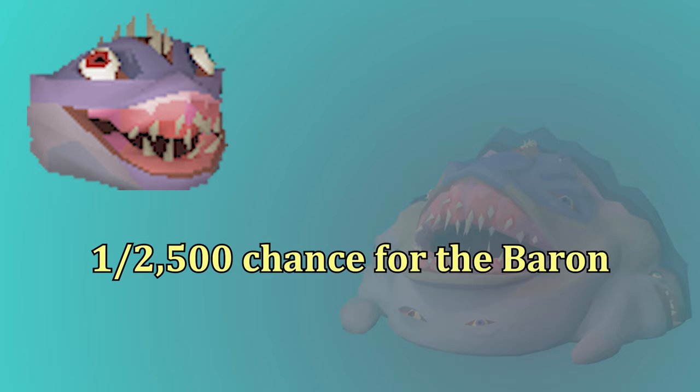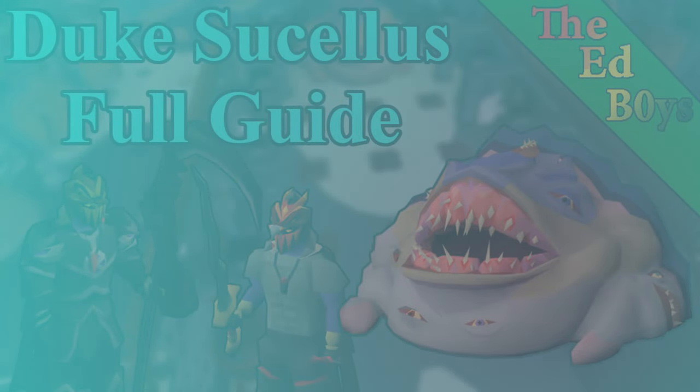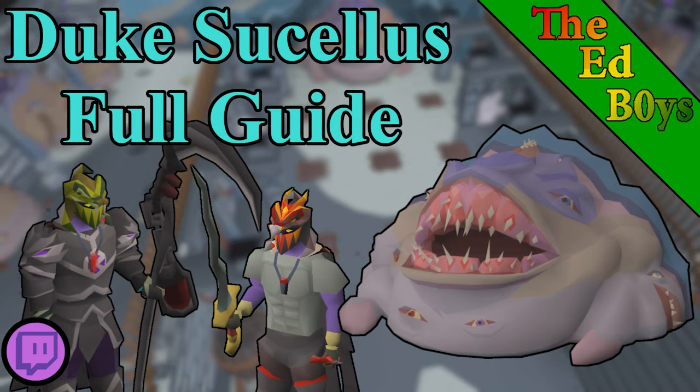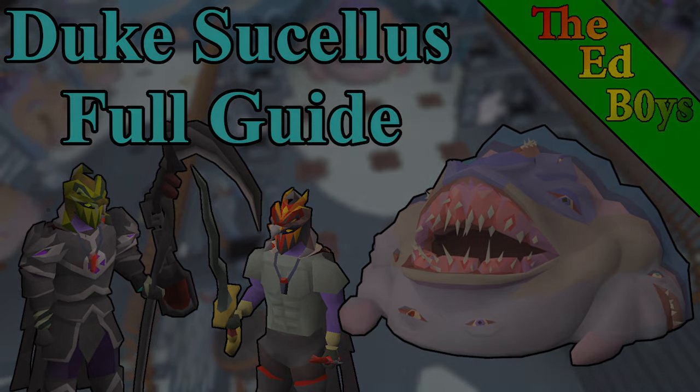The Duke also has a very cute pet drop — at a 1 in 2,500 drop rate, you can get the Baron. The Baron may not be the prettiest pet, but we love him. Good luck out there, pet hunters. I think that's everything I wanted to talk about when it comes to fighting the Duke. If you still have any questions about the guide, be sure to leave them in the comments and I will get back to you as soon as possible. If you've been enjoying the videos or just getting some useful information, be sure to like and subscribe for more content. I also stream on Twitch, which should be linked on the screen and in the description. Thank you for watching my Duke guide everyone, and best of luck on your Duke grinds.